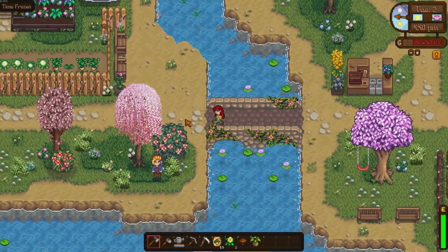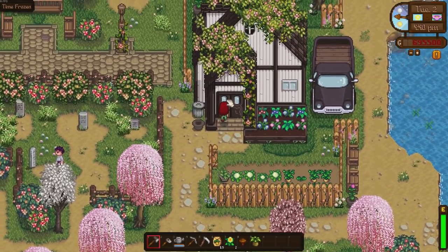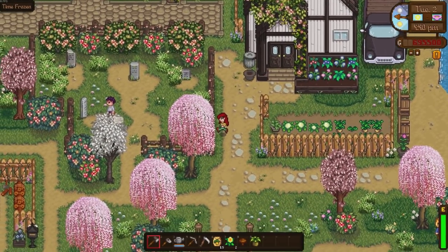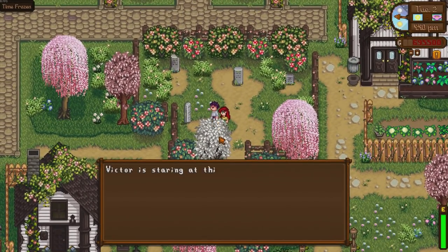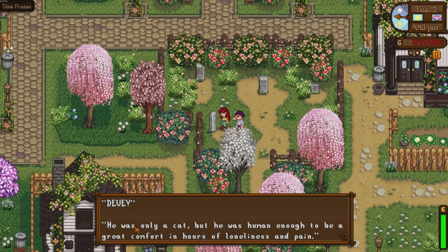Let's see what things have changed down here. I've frozen the time so it doesn't get too dark. The mayor's house is looking the same. We've got a new person in the graveyard and there's a new building here. Look at this - this is Victor, staring at the grave. He looks sad. So it looks like maybe someone's passed away. There's a gravestone that reads: 'Dewey - he was only a cat but he was human enough to be a great comfort in hours of loneliness and pain.' So it looks like Victor has just lost his cat, which is never good.